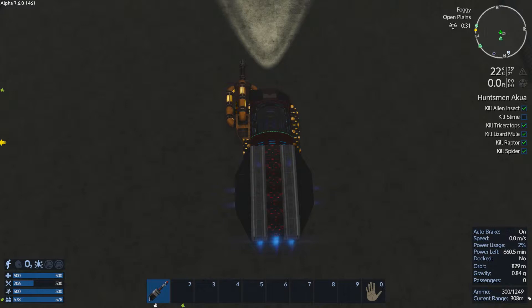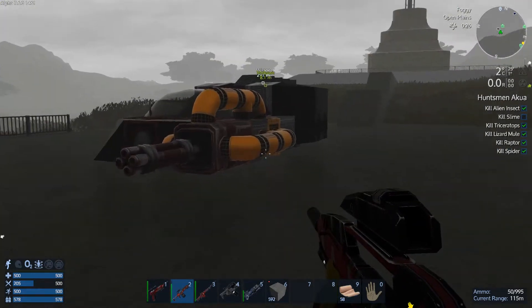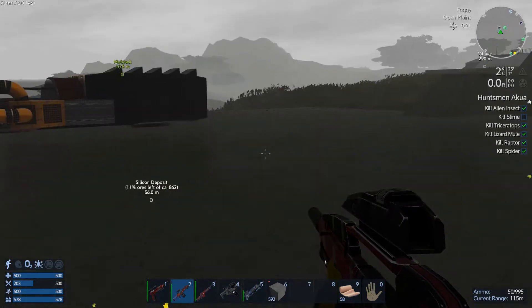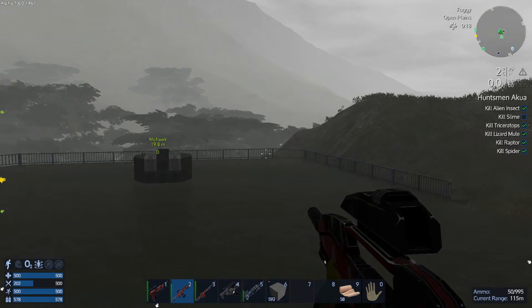For some reason the landing pads aren't working on the Mohawk so I need to have a look at that at some point. Let's power off. At least we've got somewhere to park our vehicles now - we'll get a repair bay on that and be able to repair them as well. So we're beginning to get a semblance of a base set up: defence, hangar, landing pad, monstrosity, and we still need somewhere to live and somewhere to work. Hope you enjoyed the episode - if you did please press the like button, please subscribe for more episodes, it really helps the channel grow.